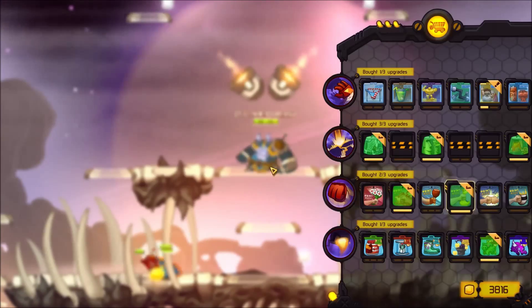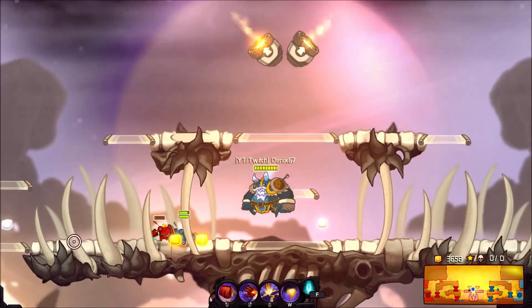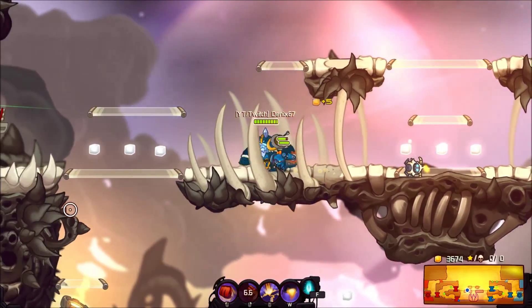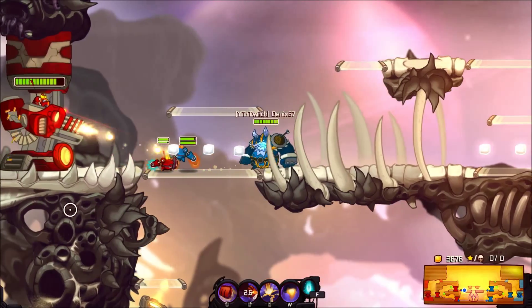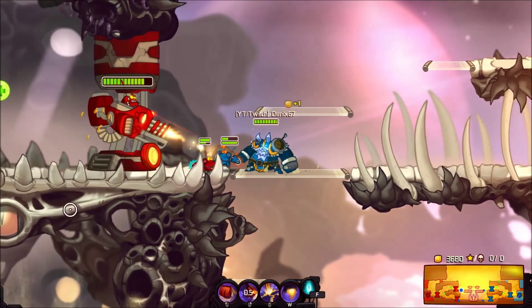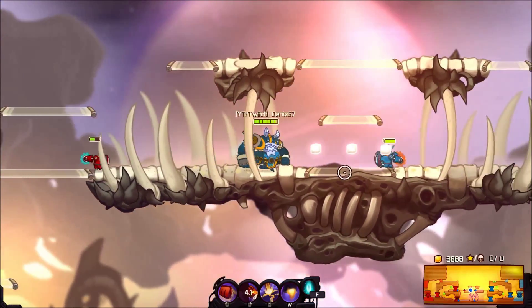Nothing different from the base skin there. And your slow looks like this. And there we go — that is the slow, classic slow indicator. Taunts are the same, as I said.